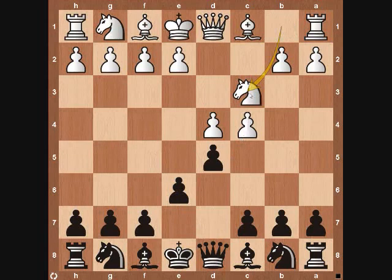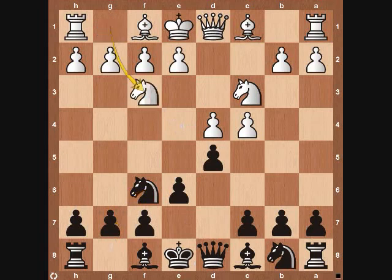White is going to continue with knight to c3 — a simple development move, trying to control the center and get his minor pieces involved in the game. Black is going to play knight to f6, again a simple development move trying to control these light squares, in particular the square on e4. White continues with knight to f3, and black plays pawn to c6.